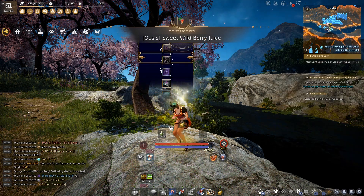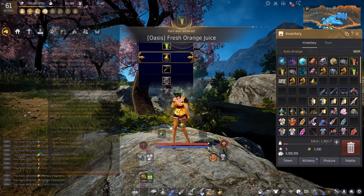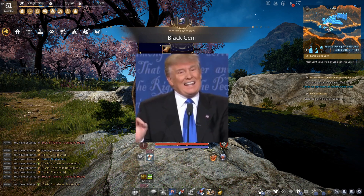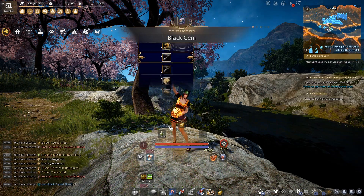My goal for April is to get PEN Manos gathering clothes. It will cost me like 30 billion silver. I already have 20 billion silver saved up — the reason I say that is not in a braggadocious way. And I think it will be worth it.